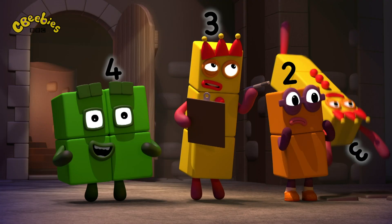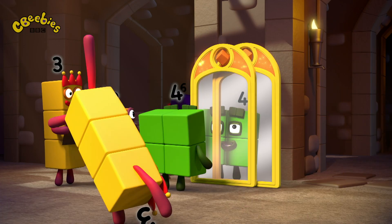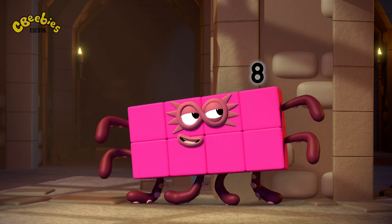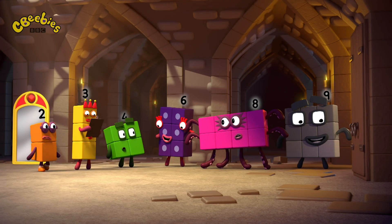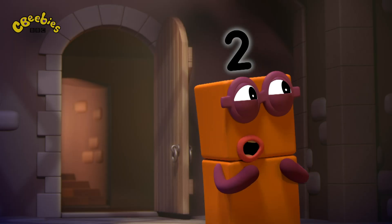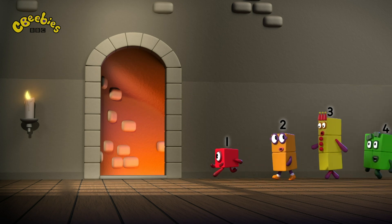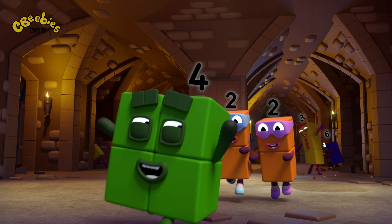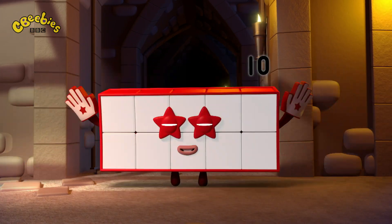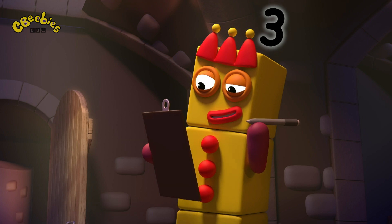I was hoping for a five. Maybe I can help. No. Two lots, please. Two lots of four is eight. No, no, no. We need a five. And we're missing seven and ten. Who wants to try next? Five lots of two is ten. That's ten sorted. All we need now is five and seven.